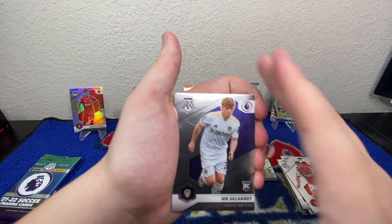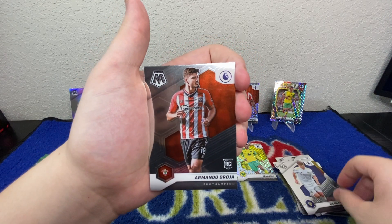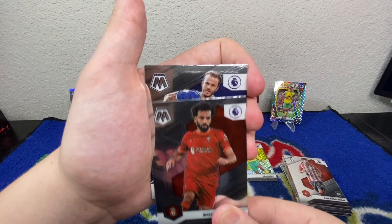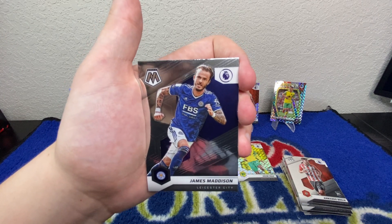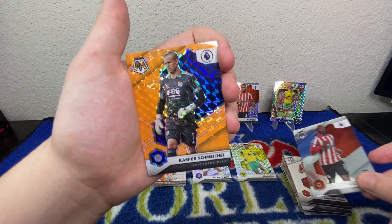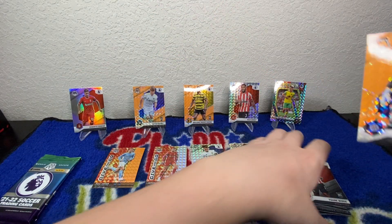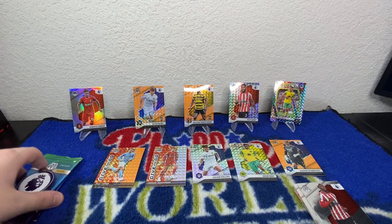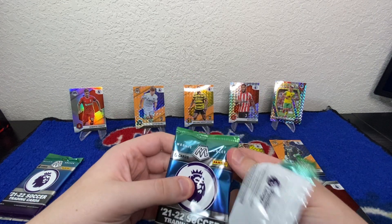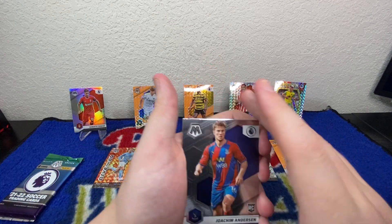Next pack — starting with another rookie Joe Gelhart and Armando Broja, Mohamed Salah, James Maddison, Joao Wissa, and another orange — it's going to be Kasper Schmeichel, the goalkeeper for Leicester City. Just so many parallels in these Mosaic packs.